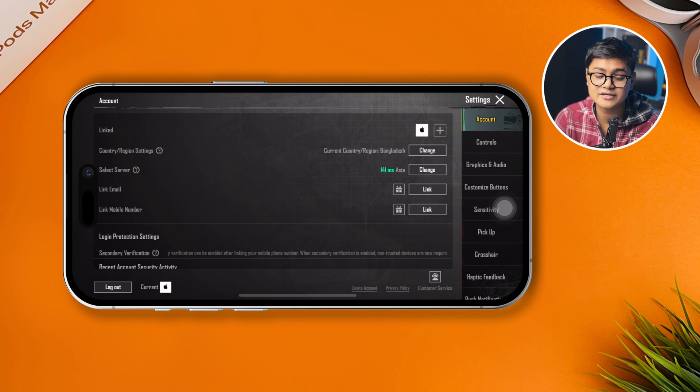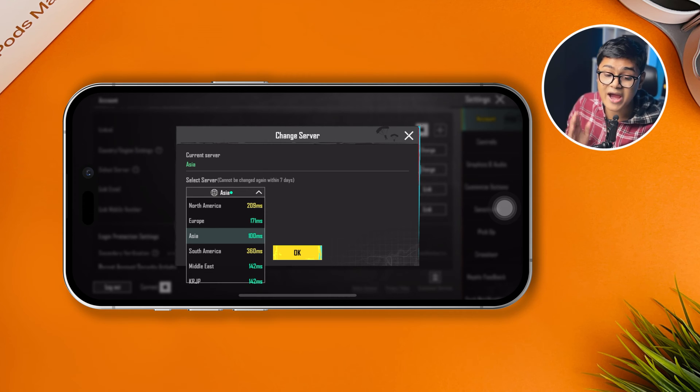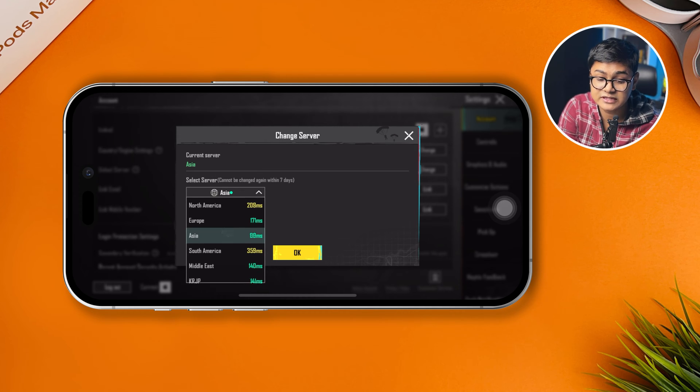Once you come to your account section, simply select the server and tap Change. Select your country and region, and take a look at the ping next to each region. For example, North America might be giving you 209ms, while Europe and Asia are giving lower ping.